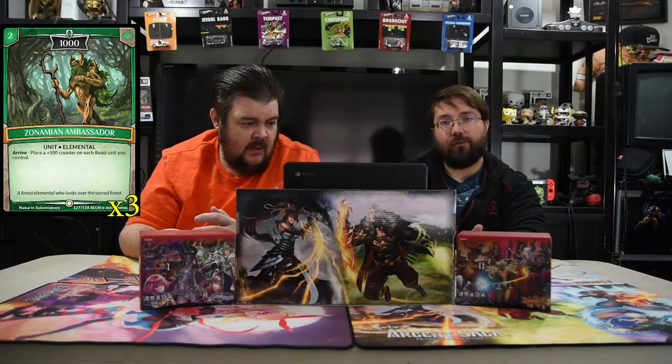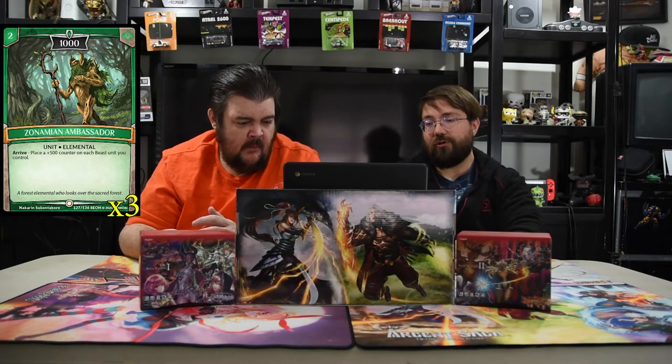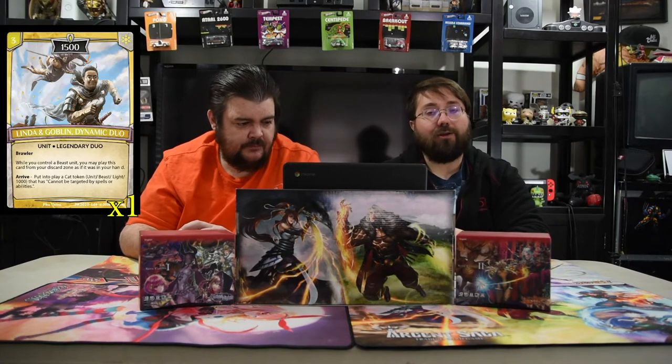Next up is the Zonamian Ambassador — he is two for 1000, he's an elemental. Arrive: put a 500 counter on each beast unit you control, so your little dudes get big, which is pretty good. And as an elemental, if you want to ditch this — though I don't know why you would — you draw a card.